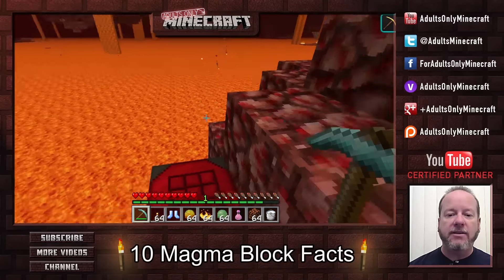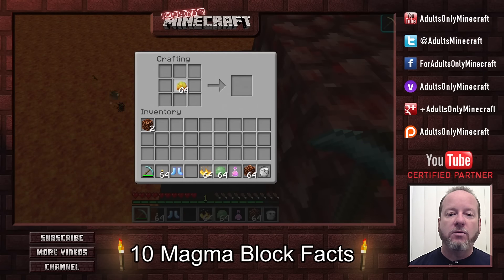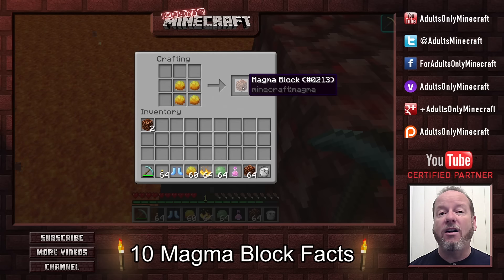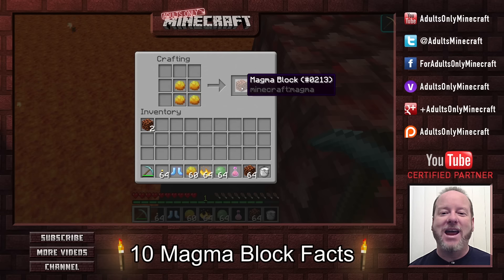Number four: if you want to craft these yourself, you can, but there's a bit of a challenge to that. If we want to craft them, we need four magma creams. And that's a lot of magma creams if you're trying to get them the hard way from magma cubes — those creatures that go boing boing boing through the nether — those are the ones you'll get these from. And that will give you a whole one magma block.